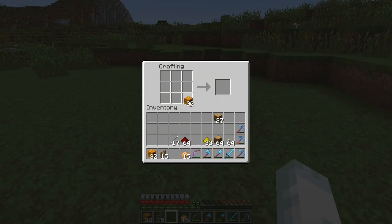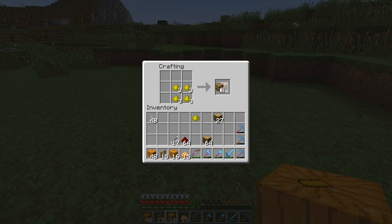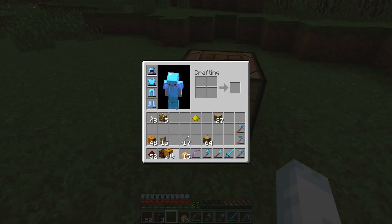Let's go ahead and make a couple of jack-o'-lanterns because I'm not sure on the light source I want to use yet. We'll do 16 of those, then use a little bit of glowstone and split those in half. So we have three different sources of light to test with.